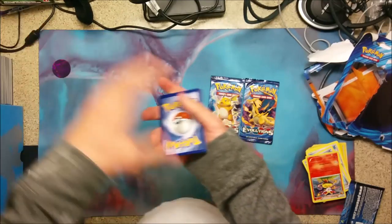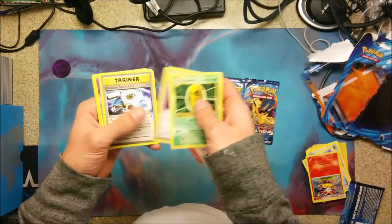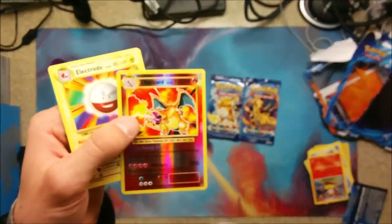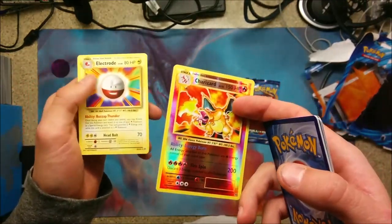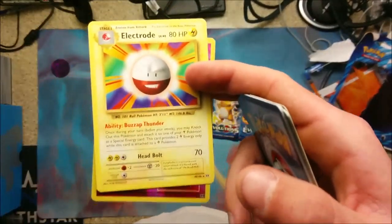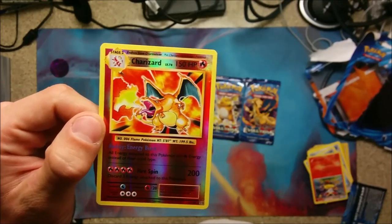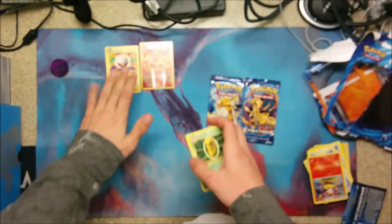Let's start opening these packs. One, two, three on the bottom — flip it over: Cocoon, Energy, Trevenant, Blastoise, Spirit Link, Gastly, Caterpie, Drowzee, Magicarp — Charizard holo! Oh baby! And an Electrode — this is like my sixth Electrode, not even joking. What is with Electrode? Are you guys getting a lot of Electrodes? Good pack one, can't complain about that.